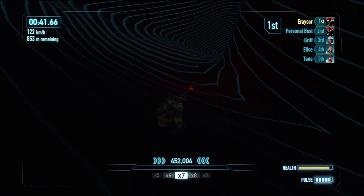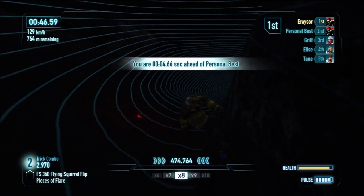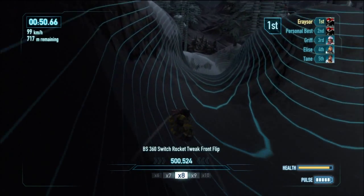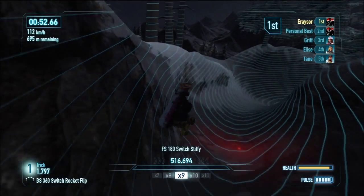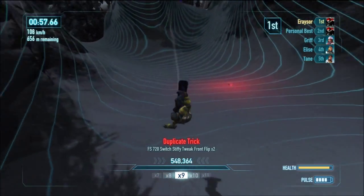Keep sticking to the right side tunnel. This is why the pulse goggles really help, because you can't see a thing otherwise. So keep going, pull straight on there. If you turn left here, stick to this route and keep flipping and getting tricks up all the time.